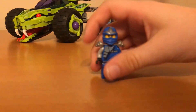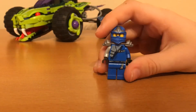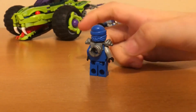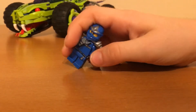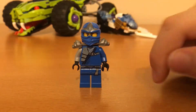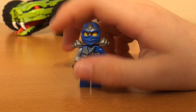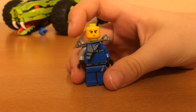And then the last minifigure is Jay. He has that same armor piece where you can put the sword there if you want. He has some printing here on the back and the same ninja helmet, but in a different color. Then he has some nice printing here on his torso and pants, and then he has just this head.